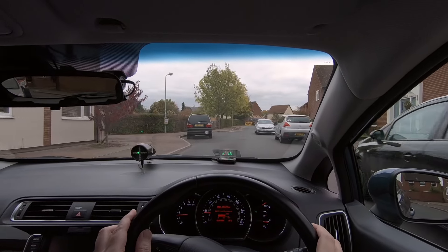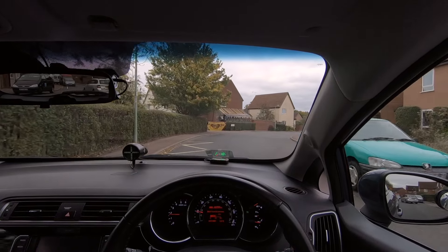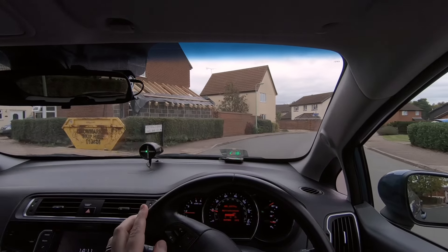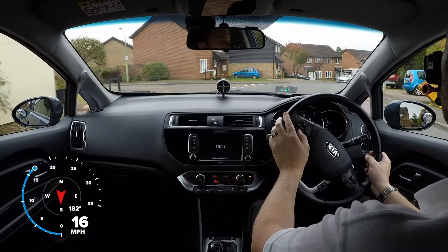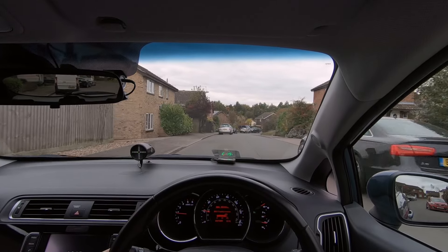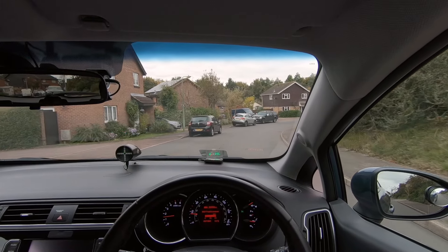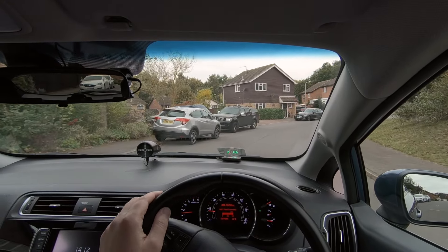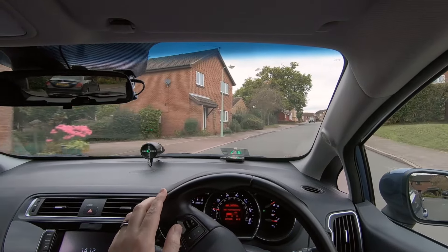We always look as far ahead as possible, and here we spot the silver car driving towards us. They respect our priority and pull in a little to let us pass by. Since the bend limits how far we can see ahead, we drive carefully to reduce the chance of being forced to stop suddenly. Another mirror check before steering through the gap between the cars. We are especially careful here, as the parked cars force us to drive on the other side of the road around the bend. Normally we try to avoid parking on bends for this reason, but in residential areas this can be hard to avoid.